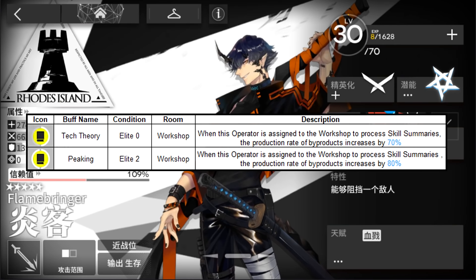Now let's see about his base buffs. The first one is Take Theory: when this operator is assigned to a workshop to process skill summaries, the production rate of byproducts will increase by 70%. The second one is Peeking: when this operator is assigned to a workshop to process skill summaries, the production rate of byproducts will increase by 80%.